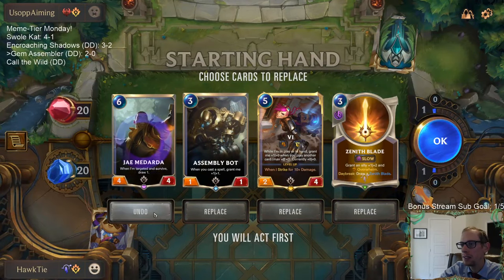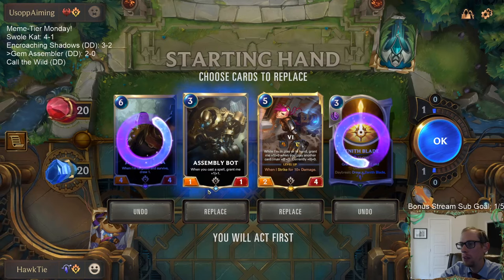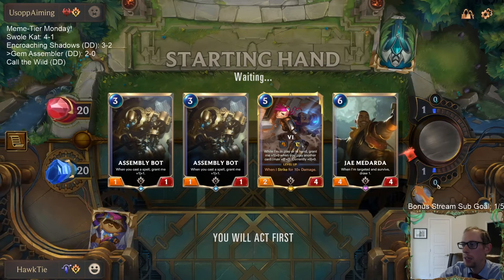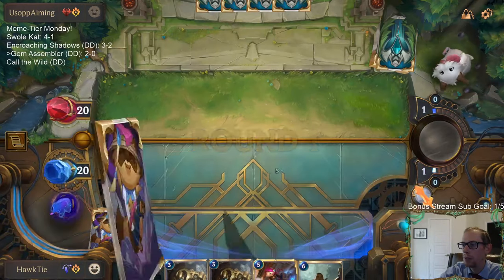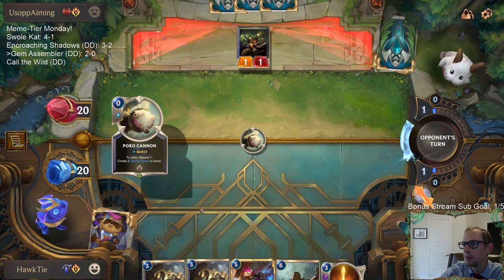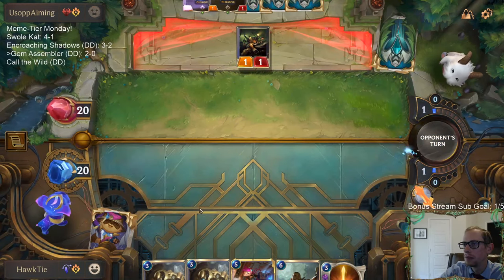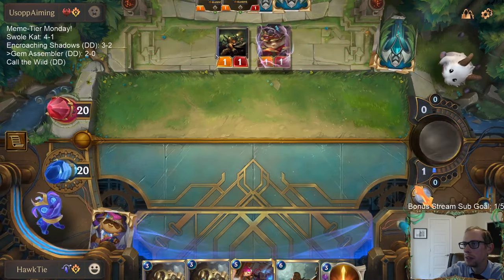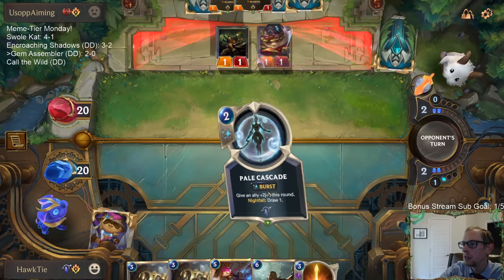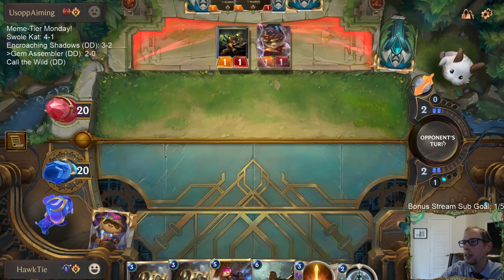Playing against a fast aggro deck. I am wondering if Assembly Bot's going to be too slow — it's kind of what we have though. I'm glad at least that we have the attack token on turn one; that does help slow them down a little bit. And we'll have the attack token on five whenever we get to play Vi. It doesn't look too mid-range-y.